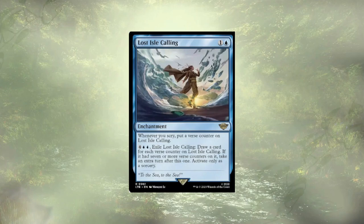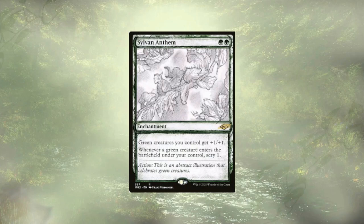Lost Isle Calling: we are scrying like crazy. Every time we scry, we put a verse counter on Lost Isle Calling. For six mana we can exile it, draw a card for each verse counter on it, and if it had seven or more counters, we get to take an extra turn after this one. It is limited to sorcery speed, which makes sense, but it's moderately plausible to reach that extra turn after having the enchantment out for just a turn or two. Last up, we have Sylvan Anthem: green creatures we control get a little beefier. Most of our creatures are green or Simic, so we're beefing all of our dudes. And whenever a green creature ETBs under our control, we get to scry one.